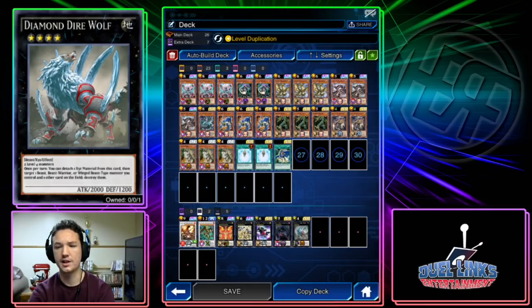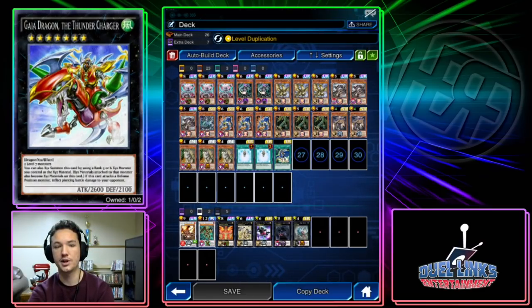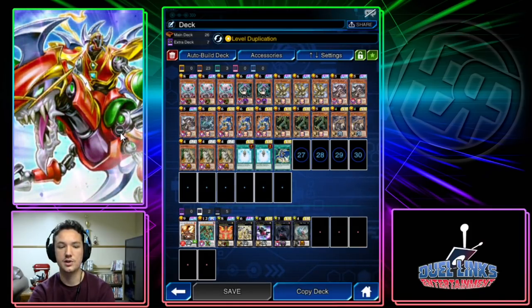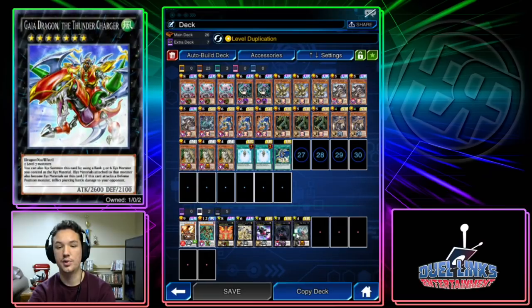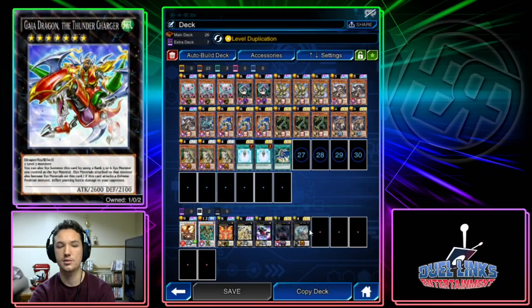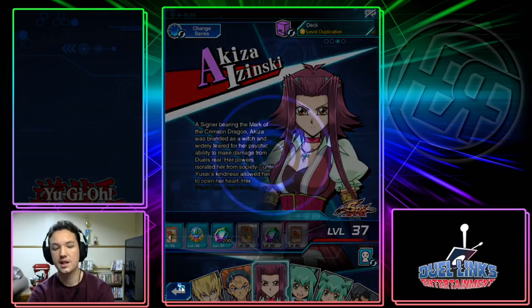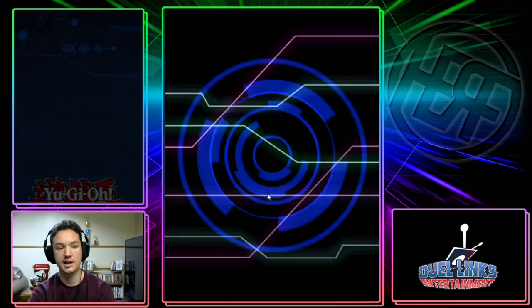Direwolf is good, but I've been heavily considering putting Gaia in there because there are so many valid rank-up targets. If you can XYZ summon Gaia using a rank 5 or 6 monster as XYZ material, everything gets transferred and it does piercing. Direwolf does come up an okay amount of times — it's not dead ever really — but being able to rank up into Gaia when you get Fiendish Chained means you don't have a dead body on the field.